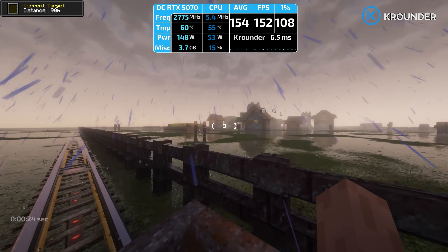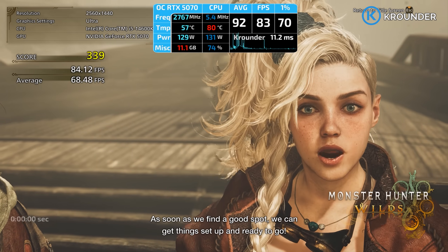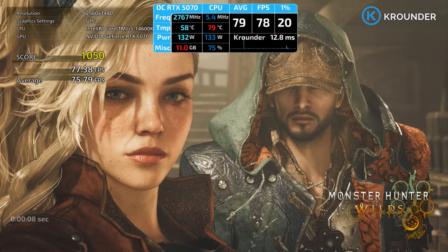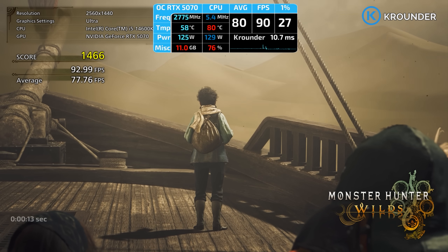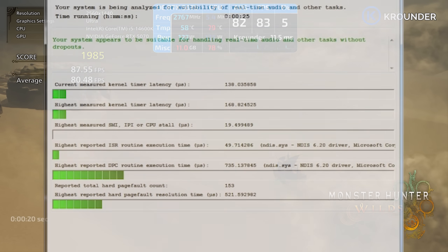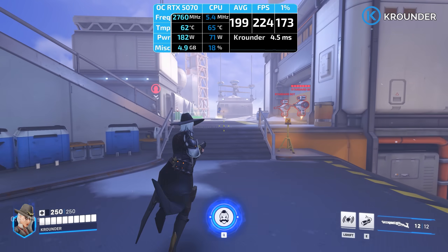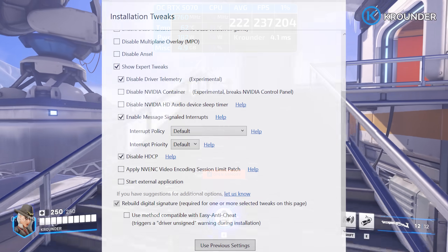The Tweaks page is where NVCleanstall becomes god mode. Enable Message Signaled Interrupts — definitely check this. Normally, NVIDIA drivers use line-based interrupts, which is old-school hardware communication where your CPU has to constantly poll the GPU. Message Signaled Interrupts lets your GPU write directly to a memory address to tell the CPU it needs attention, without all the polling nonsense. The result is lower DPC latency, which means less input lag and better frame consistency. You won't see higher average FPS, but your 1% lows get way better — your mouse feels more responsive, frame drops are less noticeable. It's not placebo; you can measure this with LatencyMon.